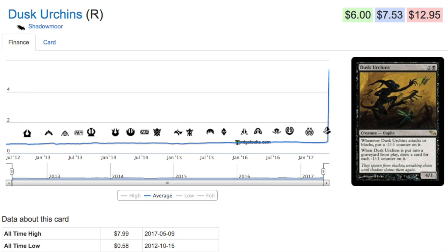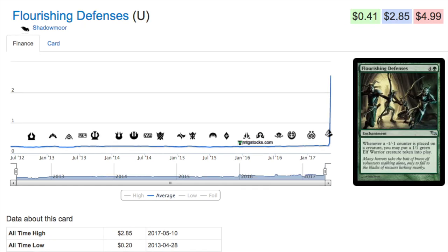Dusk Urchin is a card that when it attacks or blocks, it gets a minus one minus one counter. Whenever it is put into your graveyard, you can draw a card for each minus one minus one counter on it. There are a lot of things in Amonkhet that want to put minus one minus one counters, and if you kill it, you get to draw that many cards. Pretty good card, though I don't know if it will be Modern playable.